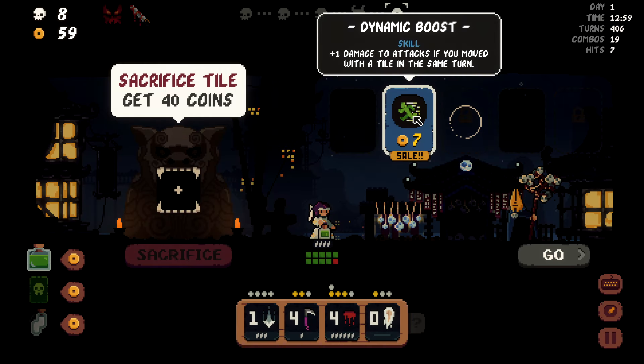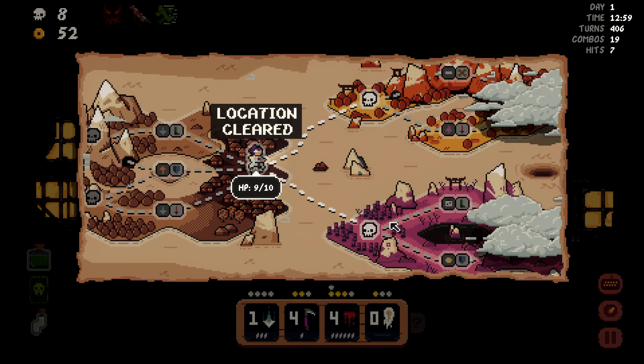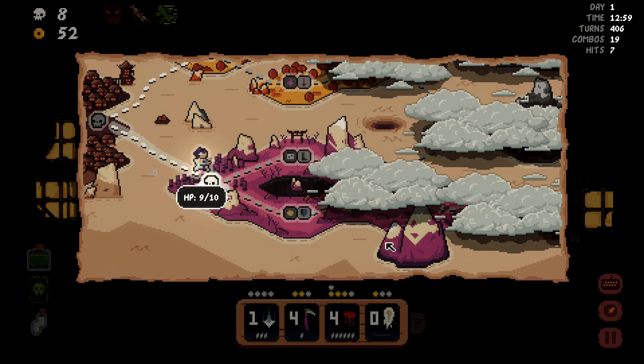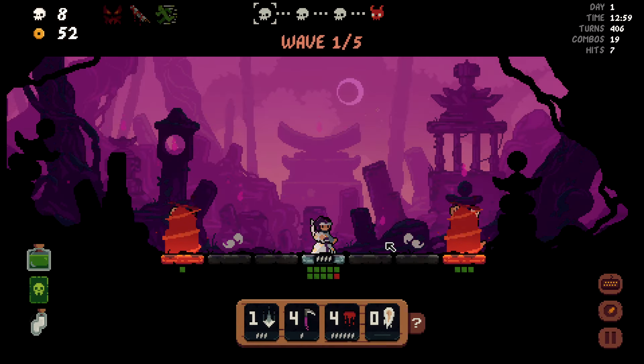Plus one damage to attacks if you moved with a tile in the same turn — yeah, that's stupid good. Really stupid good. I don't think I've ever been to the Forsaken Ground, so let's send it and see what's going on.